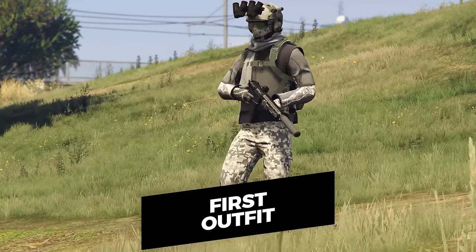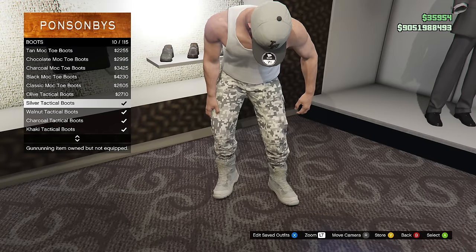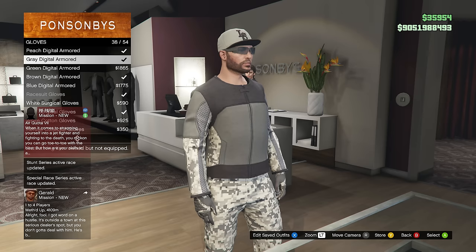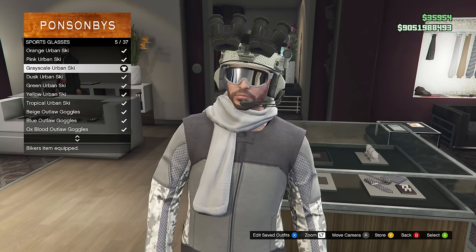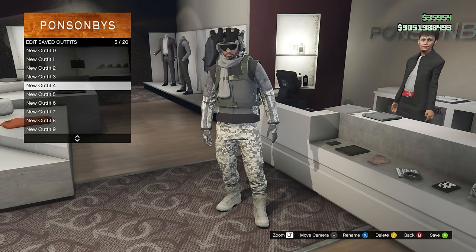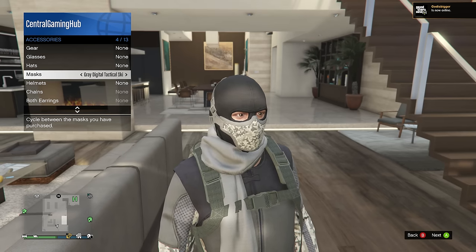To start things off we have a gray urban style military outfit. In order to make this you're going to need the gray digital camo pants, the silver tactical boots, the gray digital sport biker jacket, the gray digital armored gloves, the gray scarf, the crosshatch quad lens combat helmet, the grayscale urban ski sports glasses, the forest combat shoot bag - and then go ahead and save what you have.